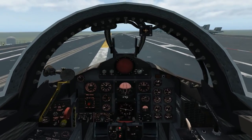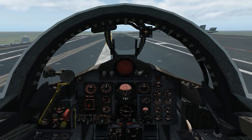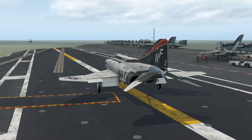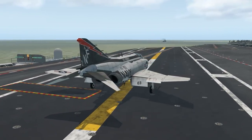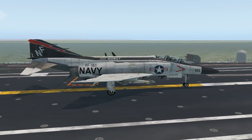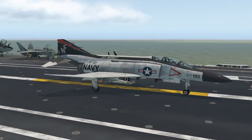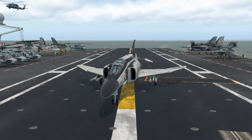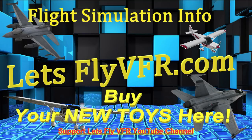And we've trapped! Great effects - it bobs and weaves once you've hit the deck, which seems fairly realistic from what I've seen. The cable doesn't stay with us - we should still be attached to one of the cables. Until next time, we'll see you back here at Let's Fly VFR. Remember to subscribe and come visit letsflyvfr.com if you need any new toys and information. Have a great Christmas and New Year and we'll catch you back in 2019!